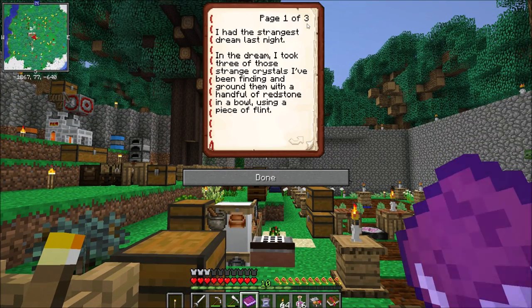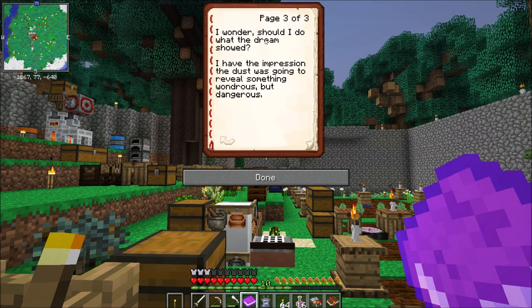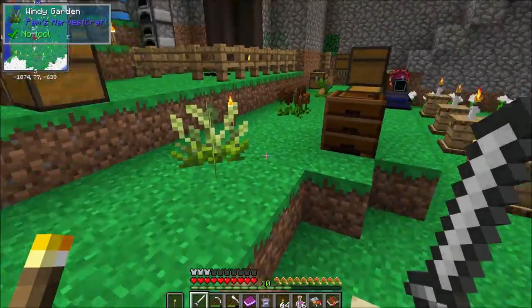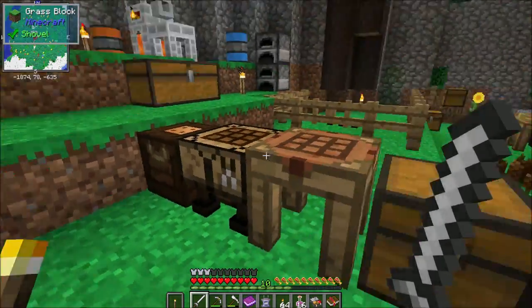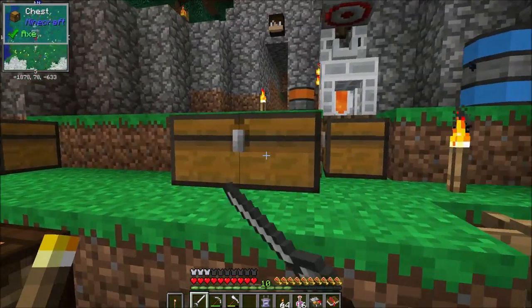Of course we read this in Enigmatica but we'll go ahead. 'I had the strangest dream last night — I took three different types of strange crystals and ground them with a handful of redstone in a bowl using a piece of flint. The result was a strange glowing dust. In the dream I took the dust and sprinkled it on a bookcase, but the dream ended before I saw what happened.' That's for starting Thaumcraft — we do want to do that.